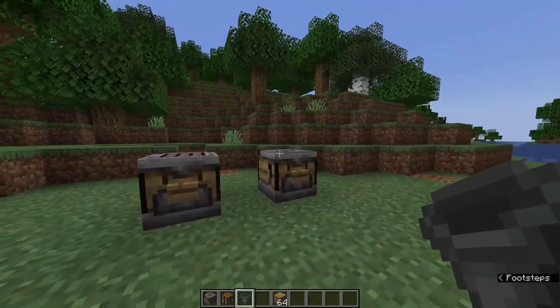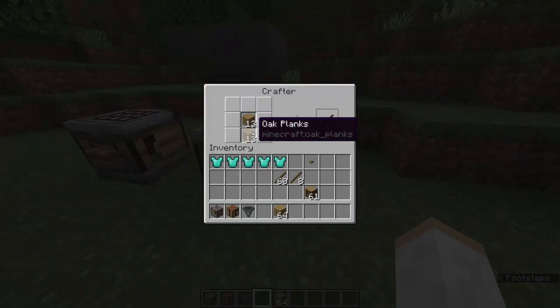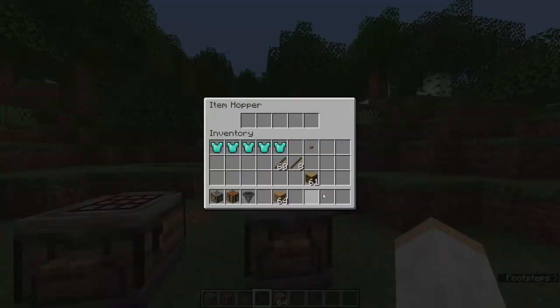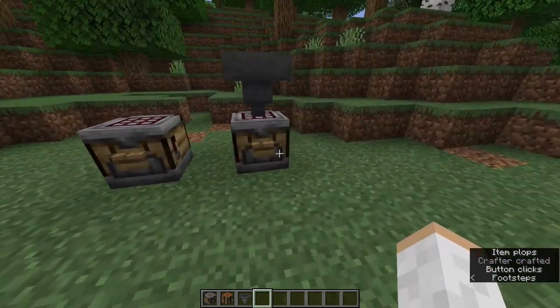So the next thing you might be wondering is how do we feed these things? We can use hoppers or droppers — totally up to you. Right now we have the oak planks coming in here to make our stick recipe. We just put our oak planks in, and as you can see, they feed one by one from the hopper into the crafter. The disabled slots are working, so items have to go into the correct recipe spots, which is super cool and very handy. When we click it again, it drops our sticks.